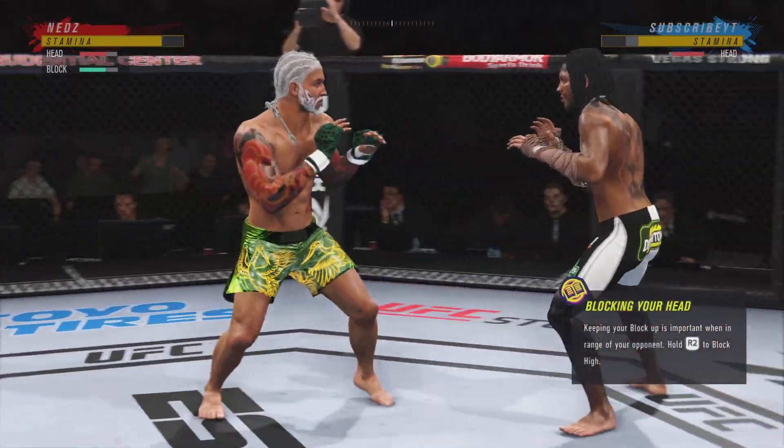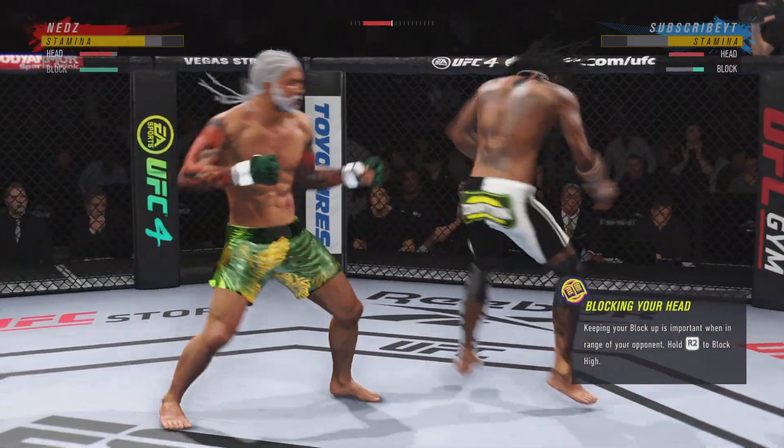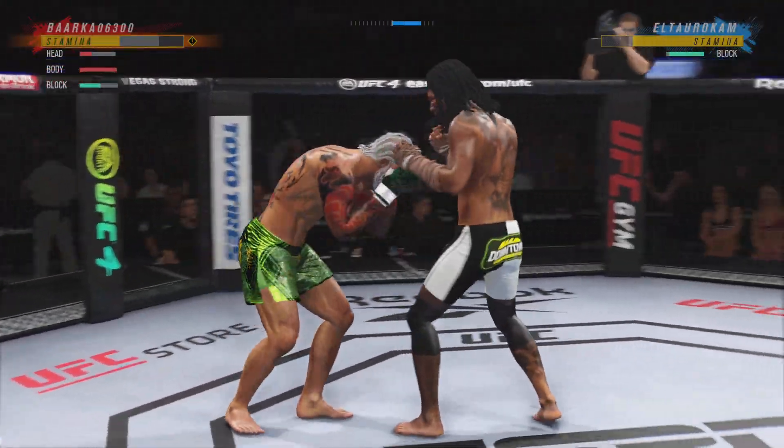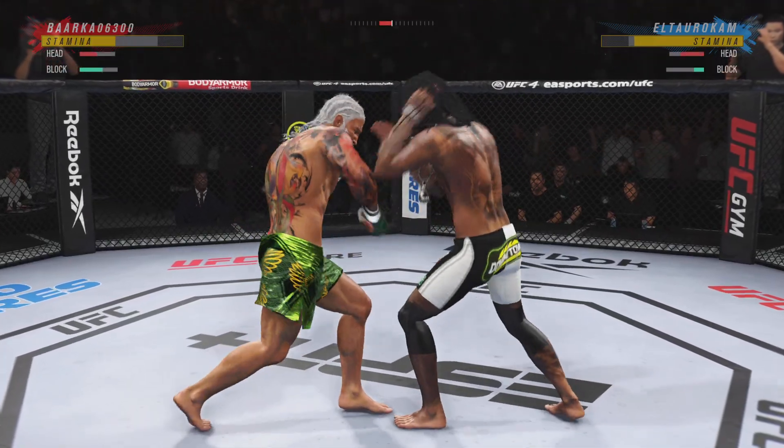The little guy's really throwing with authority. Huge connection by him there. He needs to get on the bicep — he's done. He needs to get into space until he doesn't get finished.